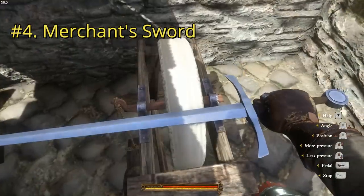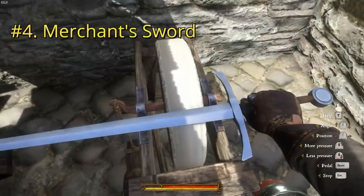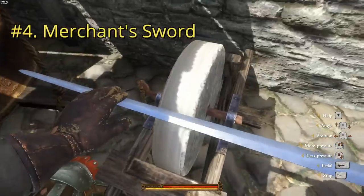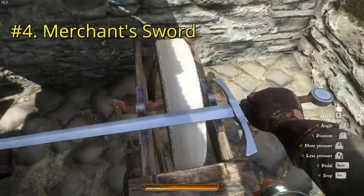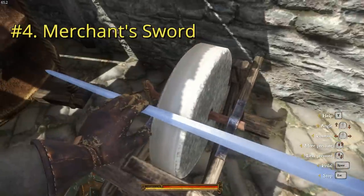Unlike the last sword, this one isn't old or damaged — it's just not a very good sword. It looks pretty new and unused. No fuller ring, and the grip looks a bit thin. I'm not an overly big fan of that; I don't like my grips too wide or too thin. That's the Merchant's Sword.